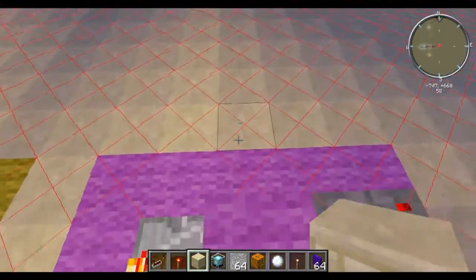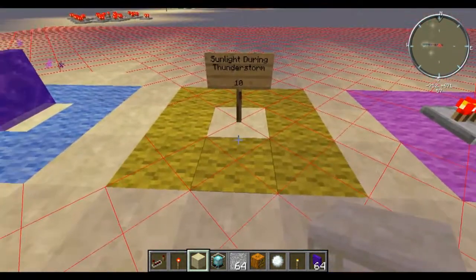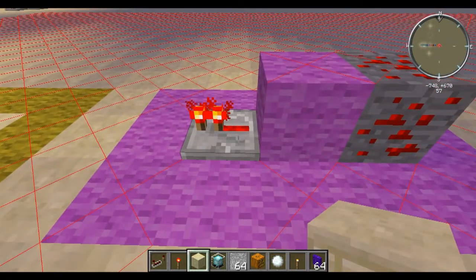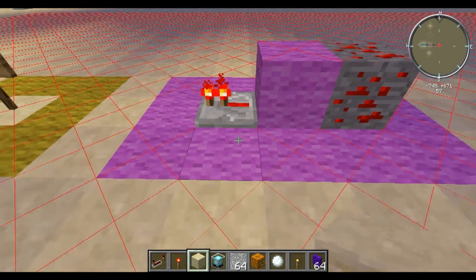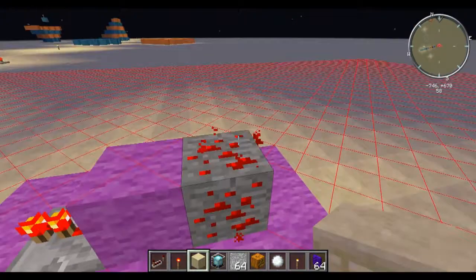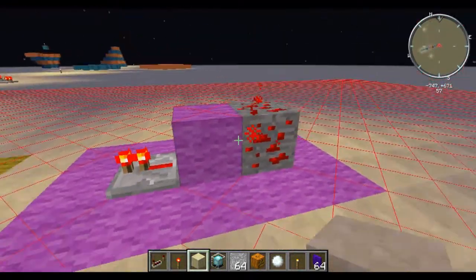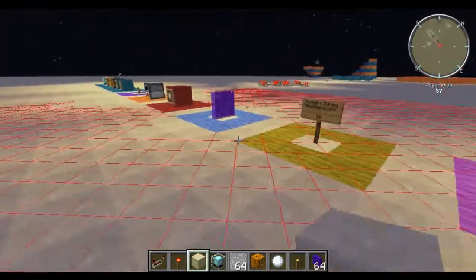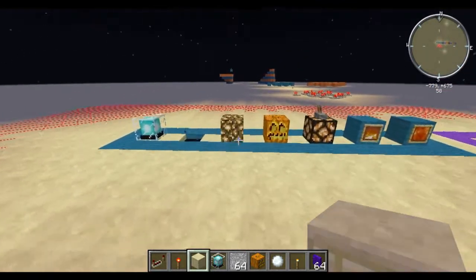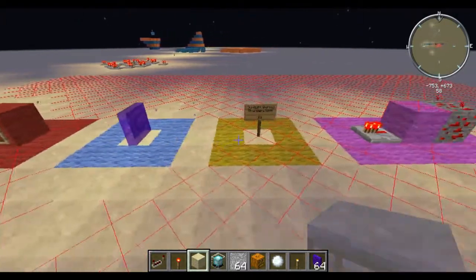Now the very last light sources are redstone, and these give off light at level 9. The only two that do this are redstone ore when you step on it or when it's activated, and the repeater when it's activated. They both give off light level 9. So those are all the light levels — I'll give a quick sweep over here if you need to pause at any one spot.